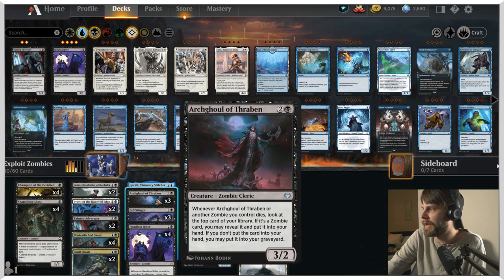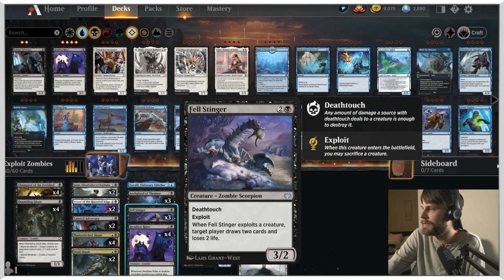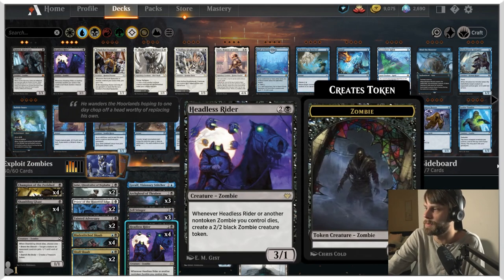Archghoul of Thraben is a 3/2 for three. Whenever it or another zombie you control dies, look at the top card of your library. If it's a zombie card, you can reveal it and put it into your hand. If you don't, you may put it into your graveyard. That gives us card selection, which we don't normally see in zombies — quite nice. Fell Stinger is a nice little exploit card as well, hopefully letting us draw some cards, which zombies aren't really known for.